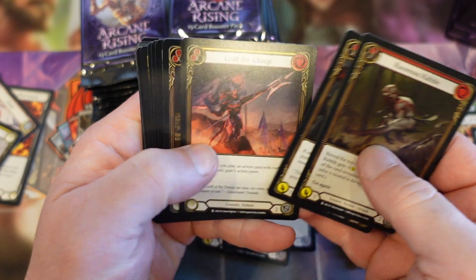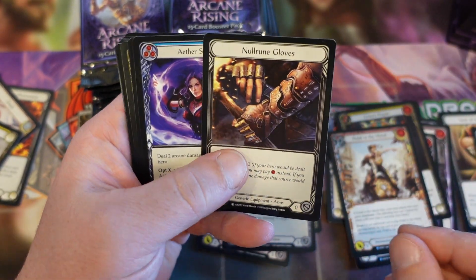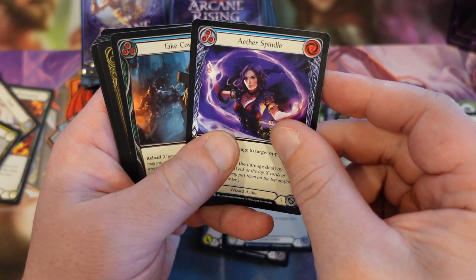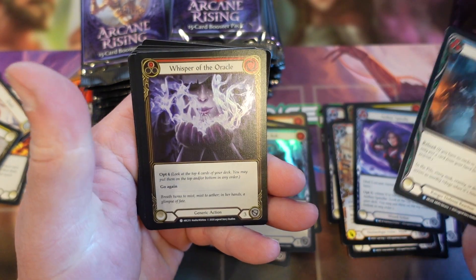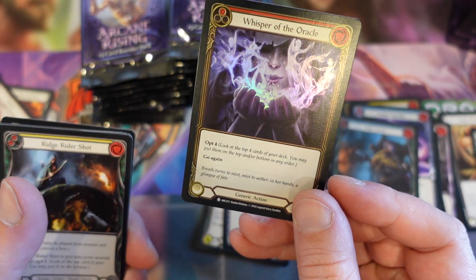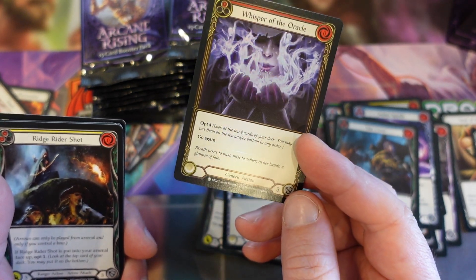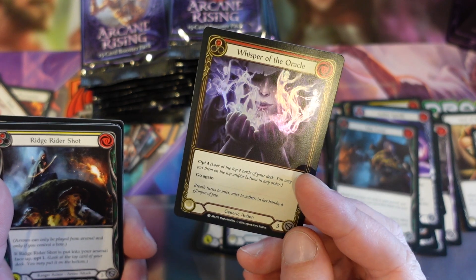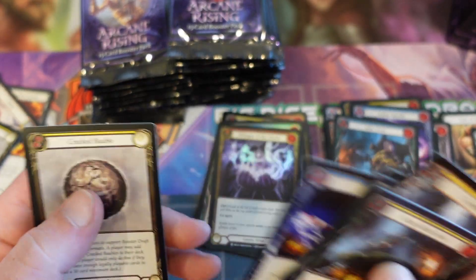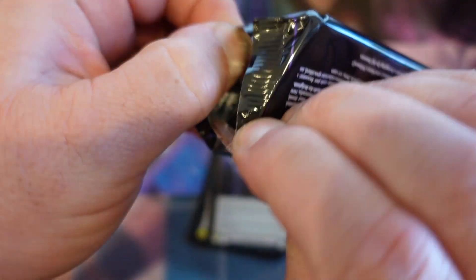Hoping for Command and Conquer in foil — I don't need any more regulars, I need foils. Nulrun Gloves, Spindle, Take Cover. And that's actually a good coin — people do play Whisper of the Oracle. Nice little generic action, some people do play it, and it looks great in red. That's a good pull, not the best but I like it, it looks great.